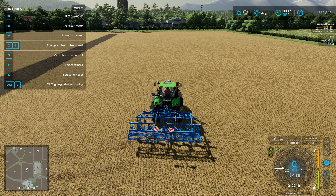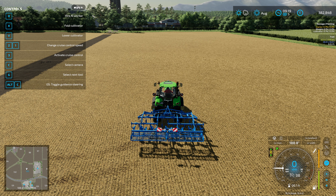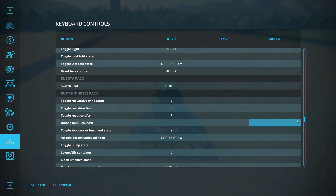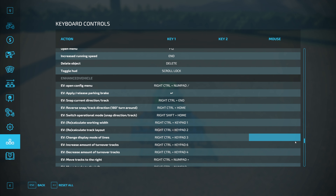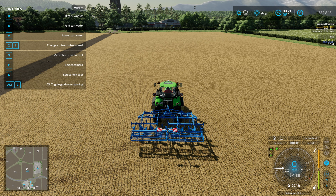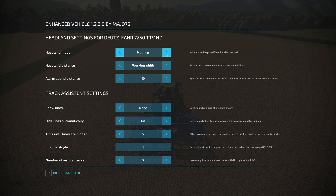One downside of Enhanced Vehicle is that you can't save courses like you can with Guidance Steering. Personally I only use that feature in multiplayer, so it's less of an issue for me. The way you set your track is based on where you are and the direction you're pointing. I have a macro keyboard set up for this mod because the key combinations are quite complex. You can see them on the GitHub, or go into the in-game controls and scroll down to find them all. To open the menu it's Control+Numlock. You don't need to change too many settings, but there is a headland mode option.